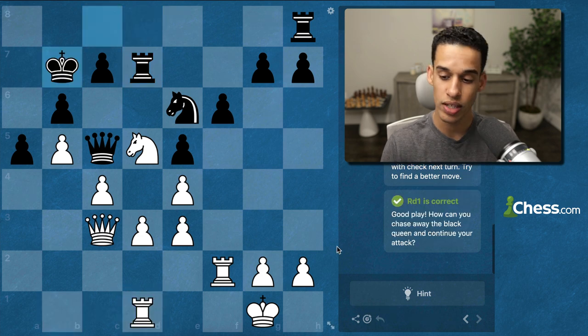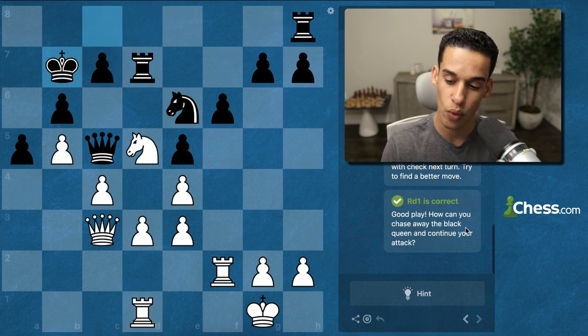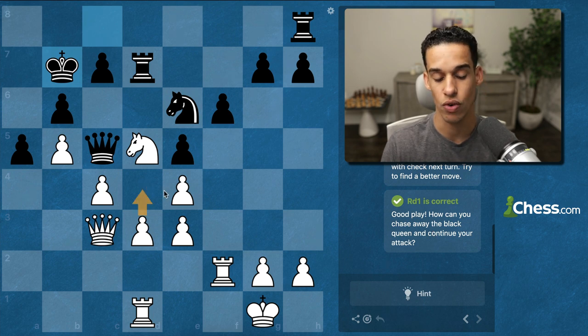Since it's not Rook d2, it has to be Rook d1. Good play! Now we can chase away the black queen and continue the attack with d4 — we have enough pieces to support that advance.